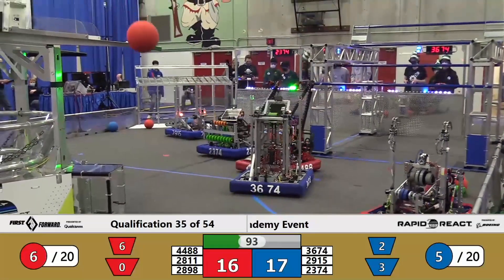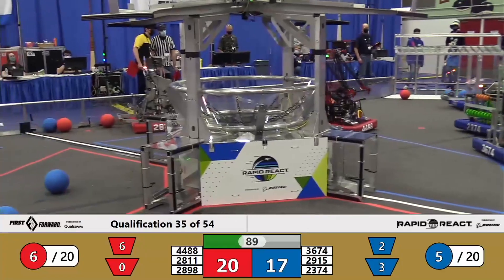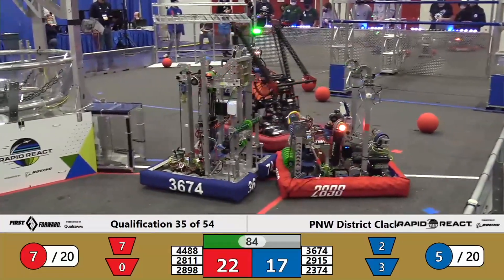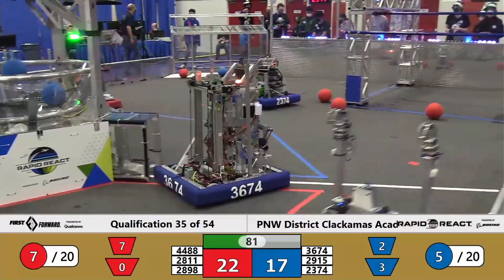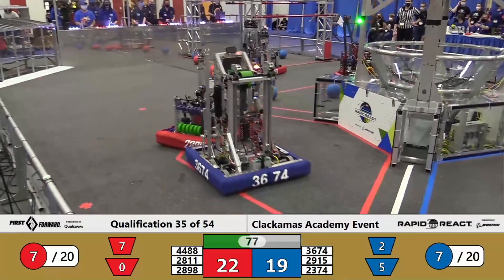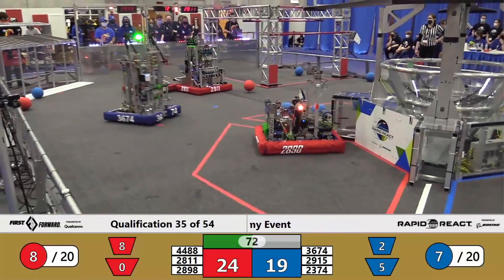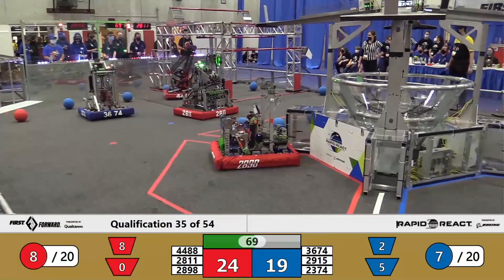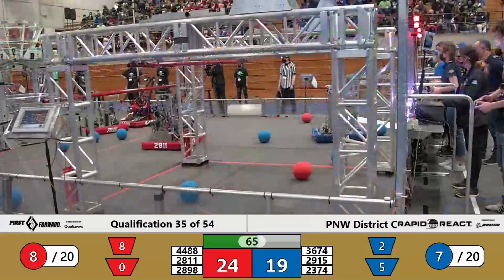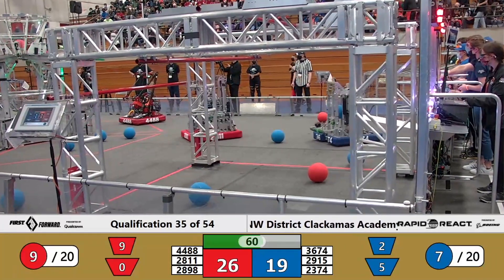44-88 getting defense. One for two from Cloverbot. 29-15 — two for the lower hub, nice work. Pandemonium keeping their team in it. Red only up by five. Cloverbot looking for a place of defense, maybe pick up a piece of cargo. Shots away by Stormbot — two for two.